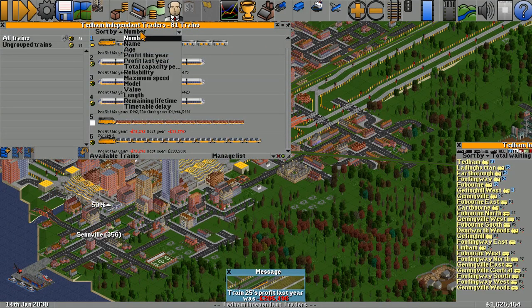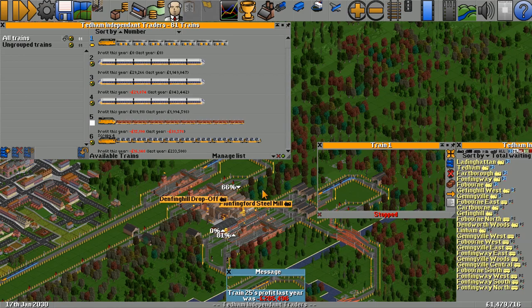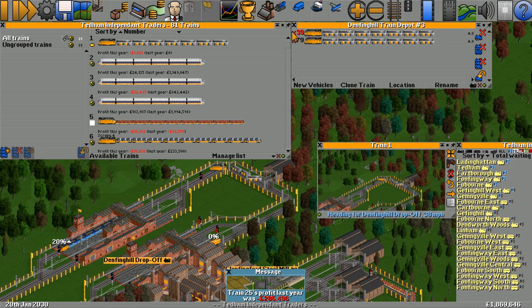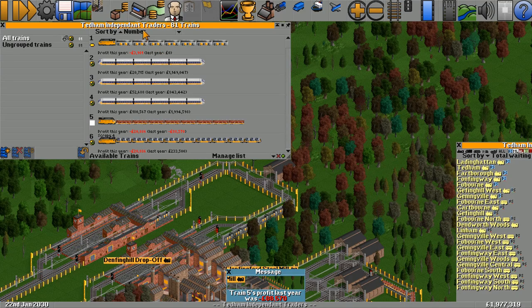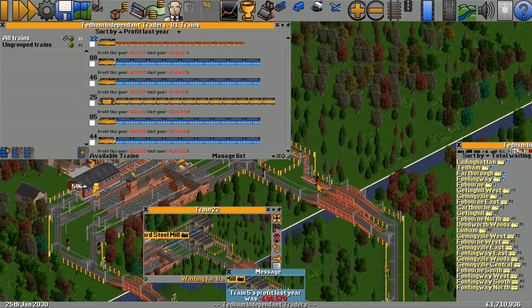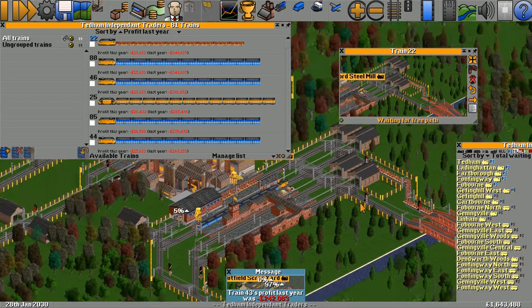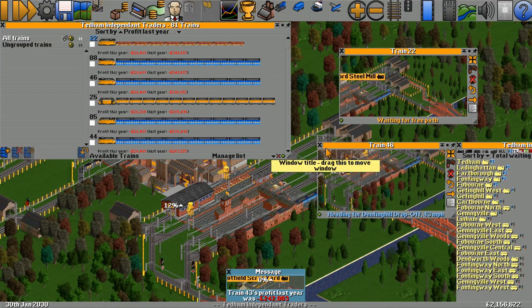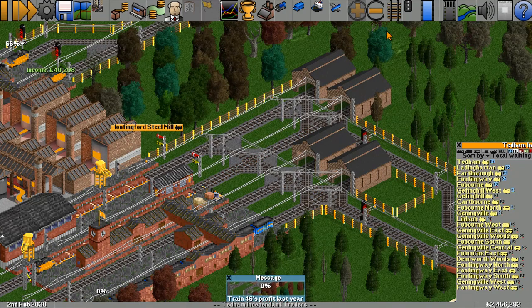Whilst we're waiting for more money to come in, let's have a look at the trains and look at the ones that are worst off. This one's not going anywhere — let's go into this depot, why is that one stopped? Carry on. Train 39's broken — we'll just get those trains rolling again. We're going to look at profit last year and have a look at the worst ones. Train 22 is waiting for a free path — is it stuck?